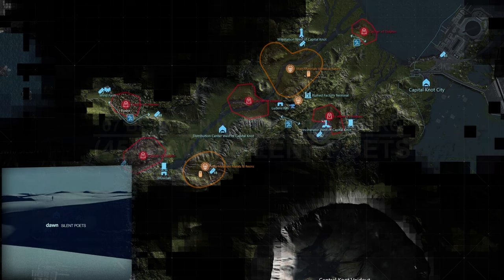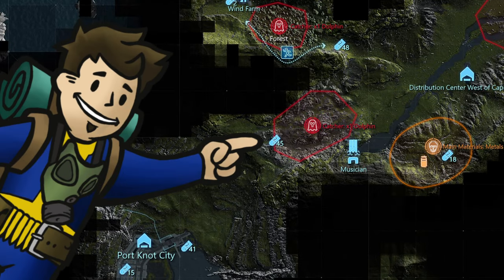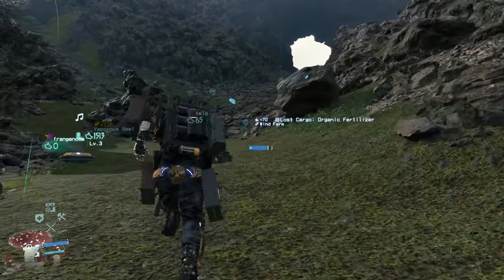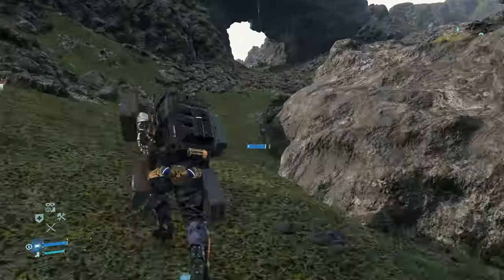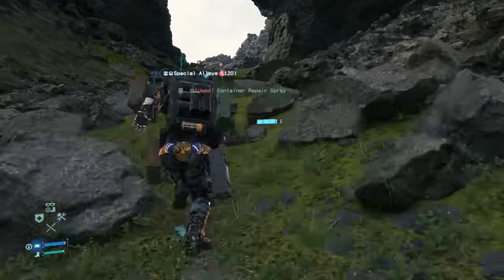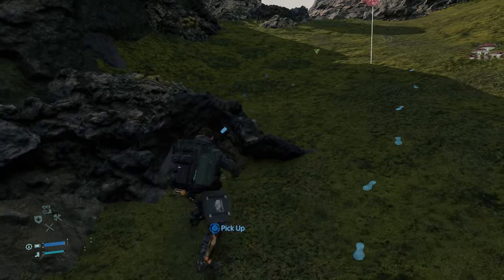Speaking of BT territory, that's where the seventh one labeled Dawn/Silent Poets is. This is the super rocky terrain covered in BTs in between Port Knot City and the distro center west of Capital Knot City. Thwart or avoid BTs up until a point where you come upon a rock formation shaped like a portal or an open-ended cave, or a donut. It is right under this rock formation where you will find the memory chip.